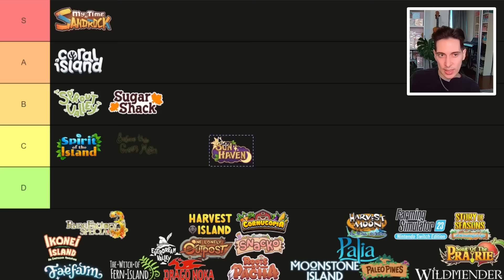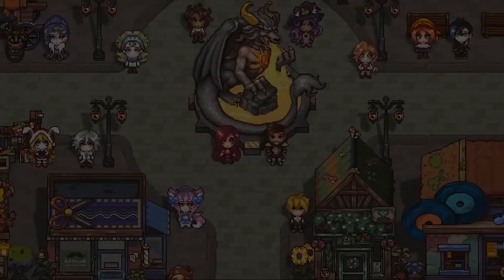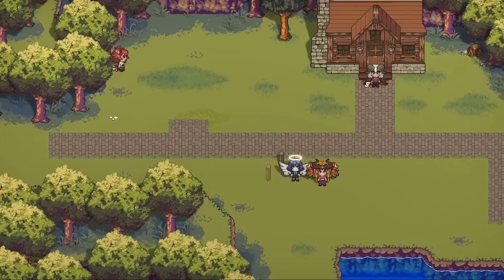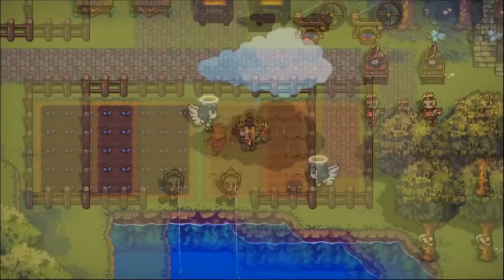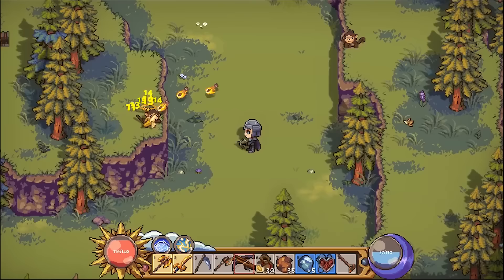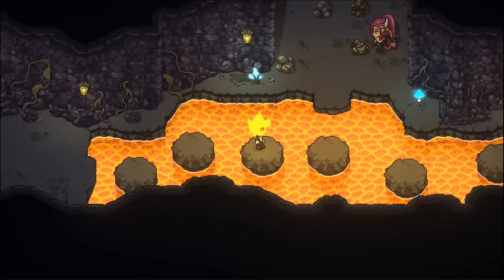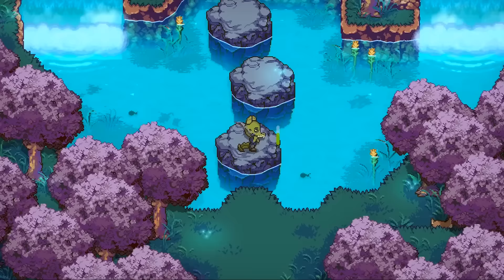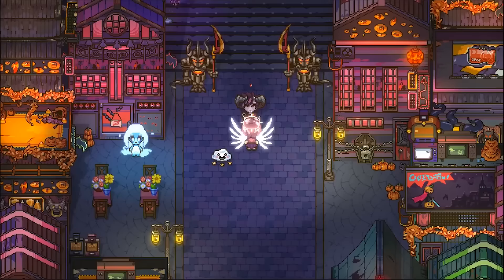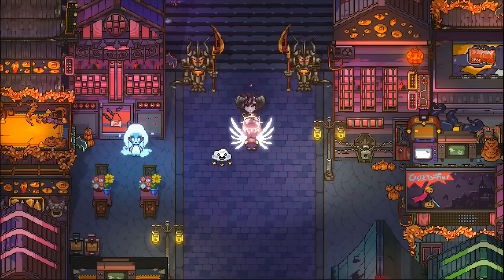Next, let's talk about Sunhaven. This game came out in early access in 2021 and got its full release this year. It was very close to getting an S but it's getting an A. This game has so much content, but it's kind of a double-edged sword — sometimes it feels a little bit bloated. There are three cities, each with different characters to romance, different crops, different crafting tables and resources, so you have to manage three farms at once. It almost feels like each town is its own game.